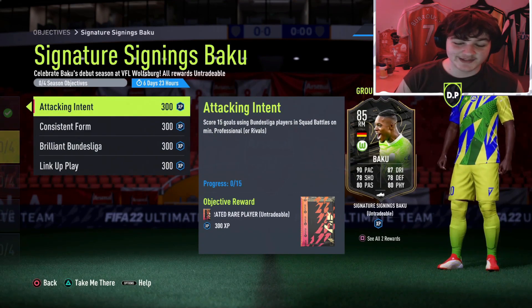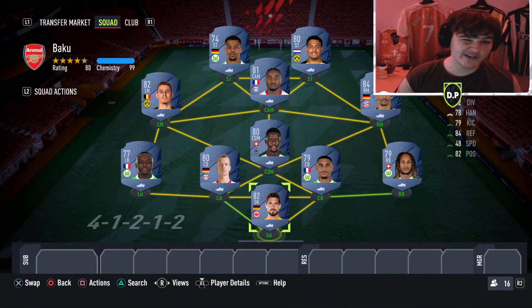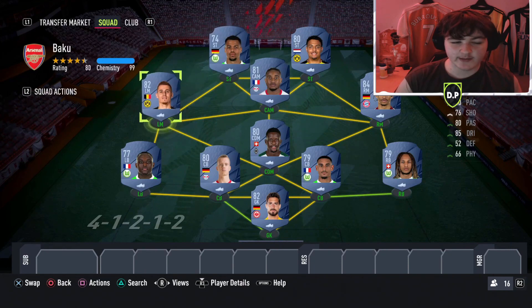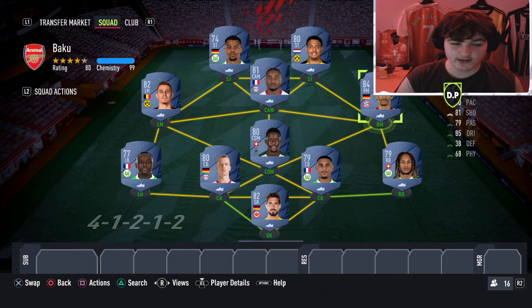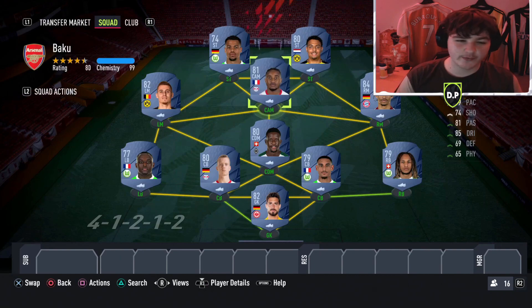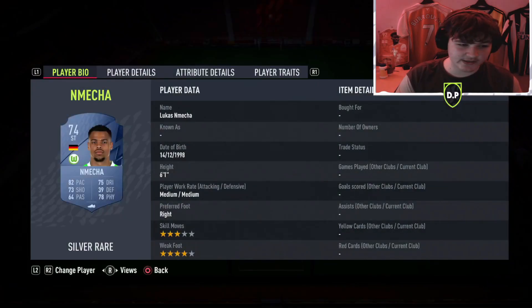Let's get into the squad builder. This is the team we've come up with - you only need at least 6 Bundesliga players but we've gone for a full Bundesliga side. I've gone for a 4-1-2-1-2 formation. The left mid and right mid positions are going to be relatively important. You could go 4-1-2-1-2 narrow if you want and use center mids instead, but I think this formation suits these players very well.